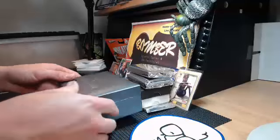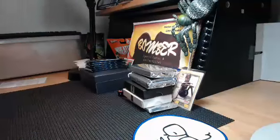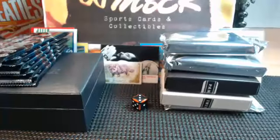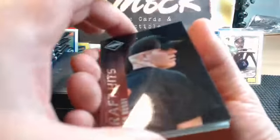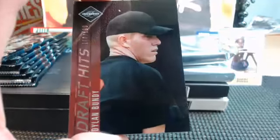I won't open that top Five-Star box until last. All right, gentlemen, let's do it. Everything is out, it is time — baseball mixer, six-boxer. We'll start with Limited. And I see a Dylan Bundy — Bundy Rook. Not a terrible start right there.